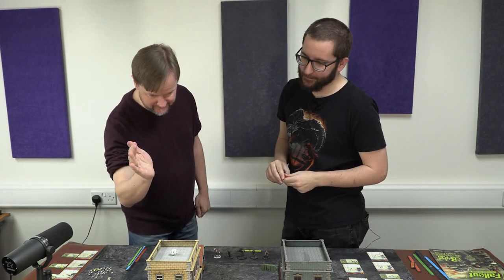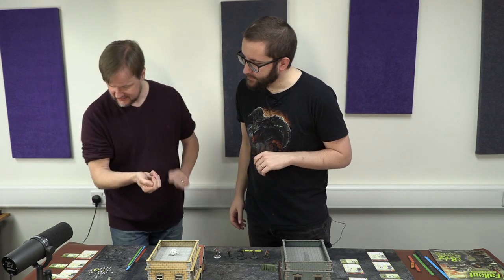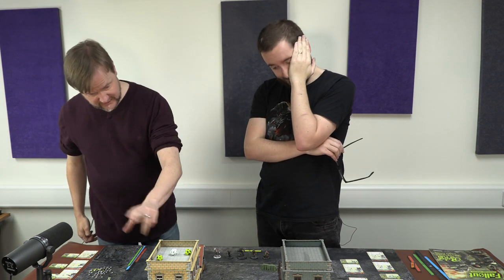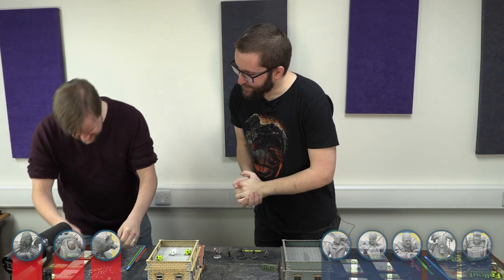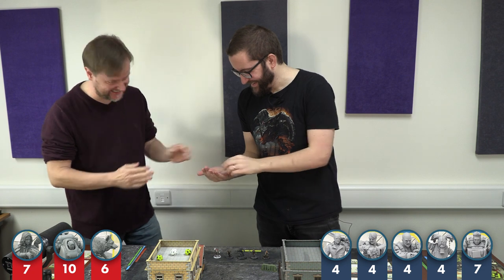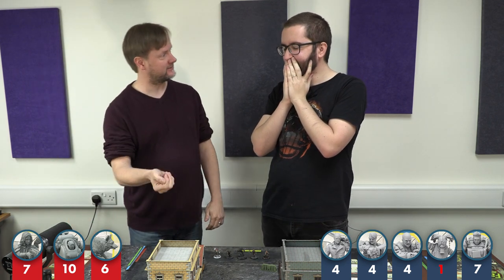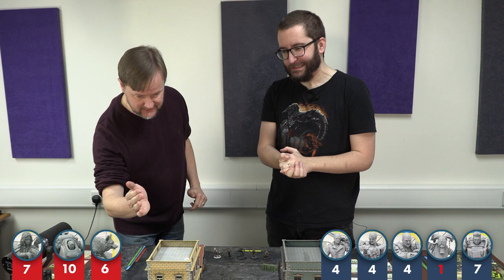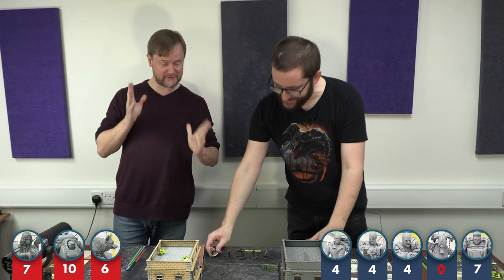The second shot is a critical! Ben rolls two yellow dice for the crit. The critical removes three armour from the psycho, and with the psycho having only two armour, he takes three damage. Ben still has three more shots. Another shot misses, then the psycho runs out of health — he's removed from the board.